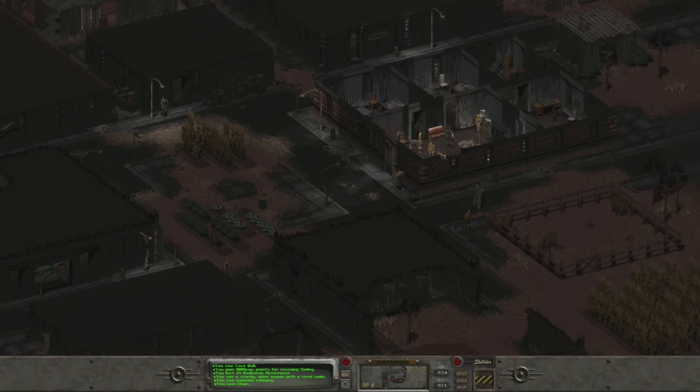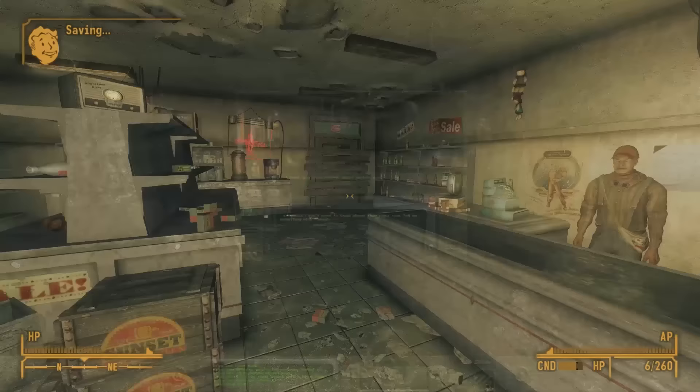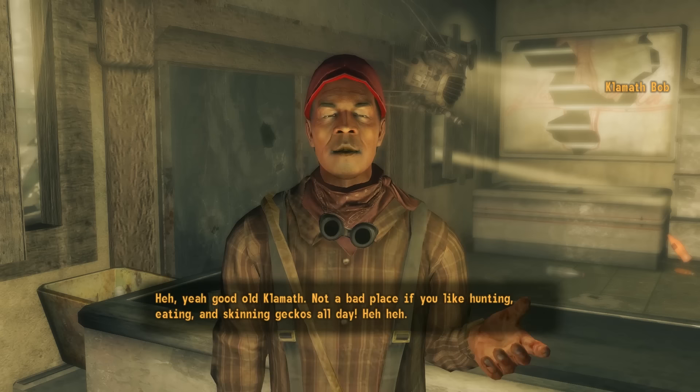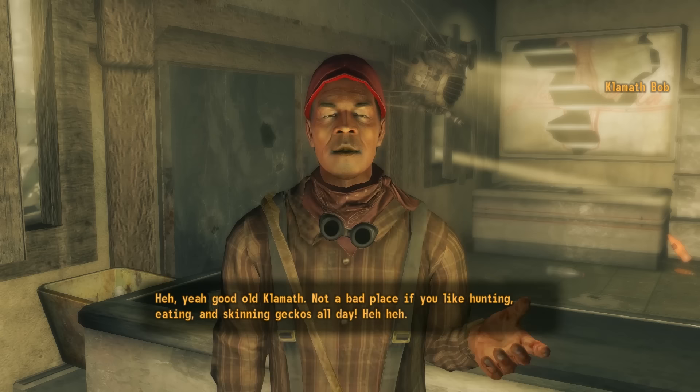Smiley tells us that Arden is so happy to have him back that the two of them may get married soon. Klamath is often mentioned during the events of Fallout New Vegas. If we head to Westside, we find a man wearing a red cap named Klamath Bob. 'Howdy, name's Bob, but folks around here call me Klamath Bob.'